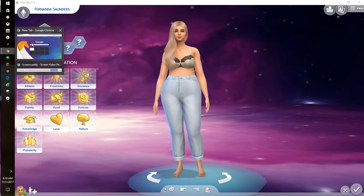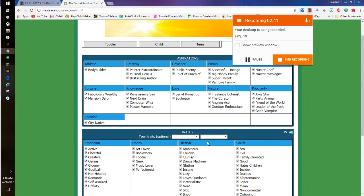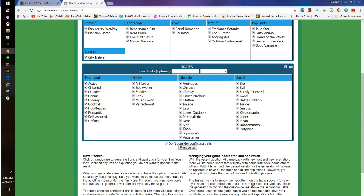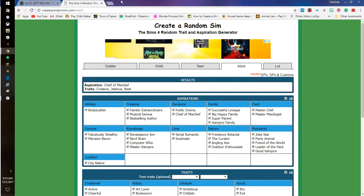I'll be right back with the trait generator. Okay, we're back and we're gonna randomize this. I have to take off squeamish, vegetarian, and dance machine and randomize. She got: chief of mischief, creative, jealous, and neat.